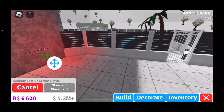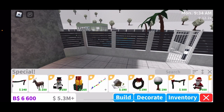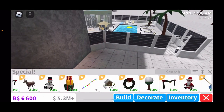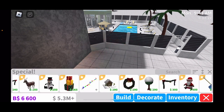You have illuminated stacked presents, festive string lights, and blinking festive string lights. There's also a gingerbread house, a large illuminated wreath, and another holiday mantel decor that goes around the fireplace as well.